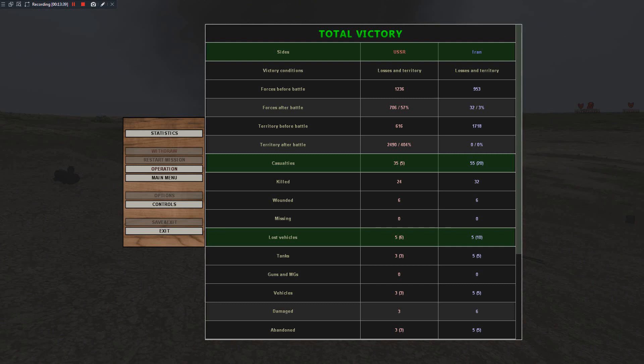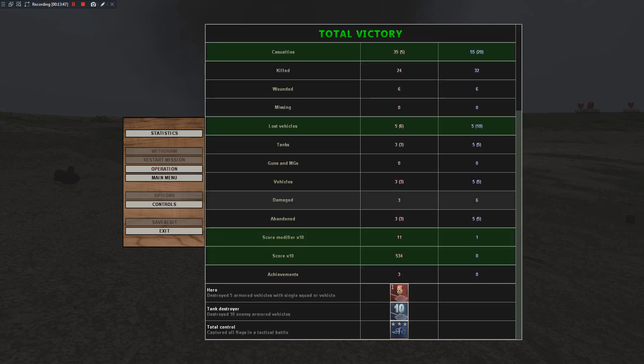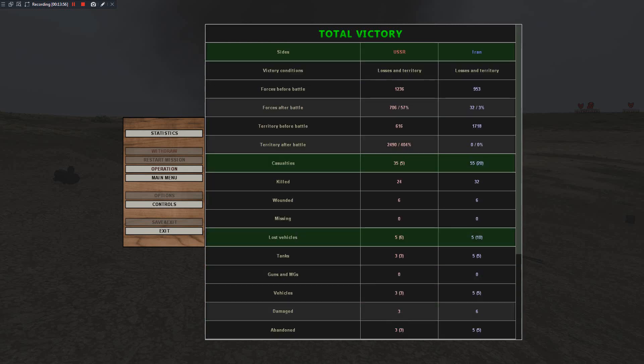Five tanks destroyed on the enemy side — still an unacceptable number of losses on my side, so this should be a minor victory. As for killed: 24 dead on our side, 32 on the enemy side — very even, and with an ally like the Iranians it makes sense these conflicts would be much more balanced. We also got the Hero achievement for Jacquatin for destroying five enemy tanks — truly a Hero of the Soviet Union. Thanks for watching, take care!